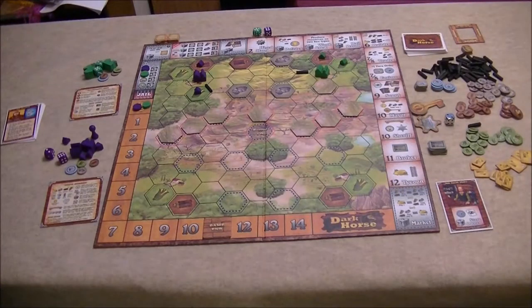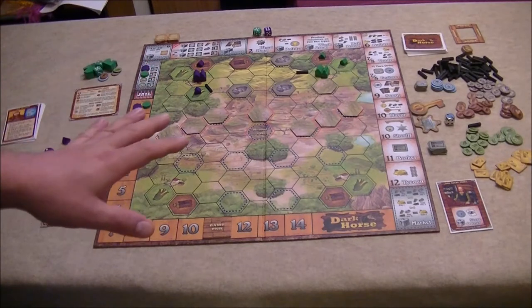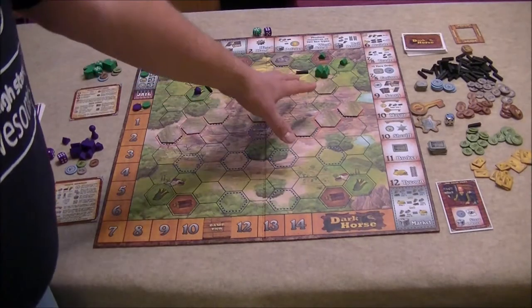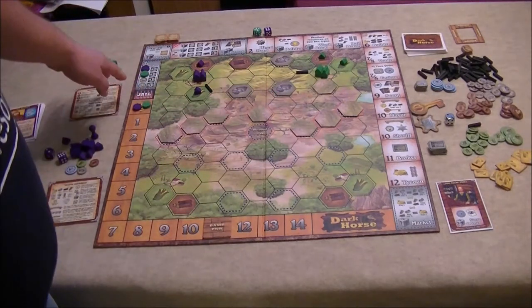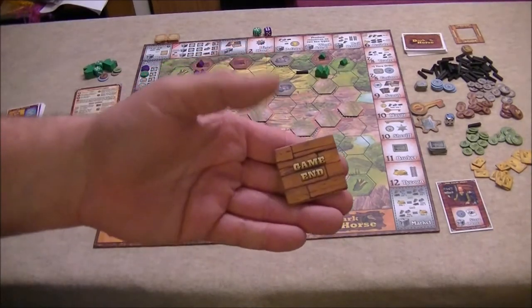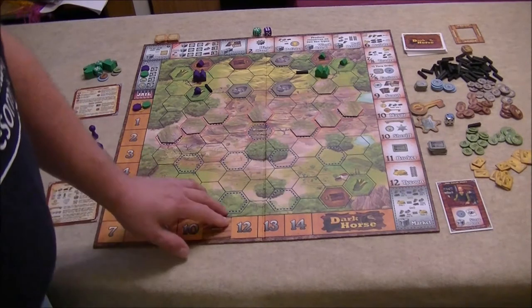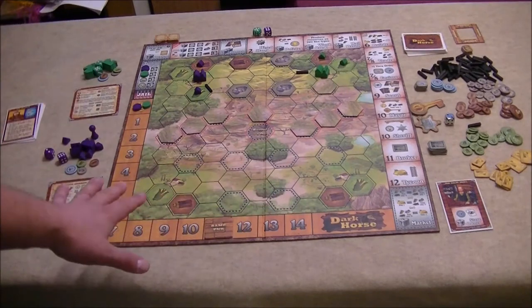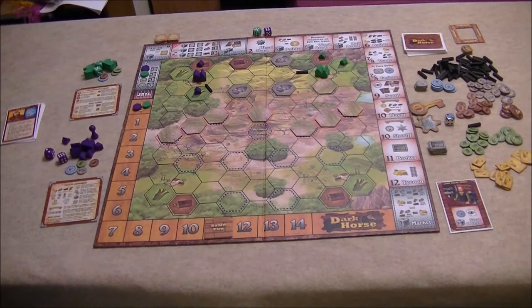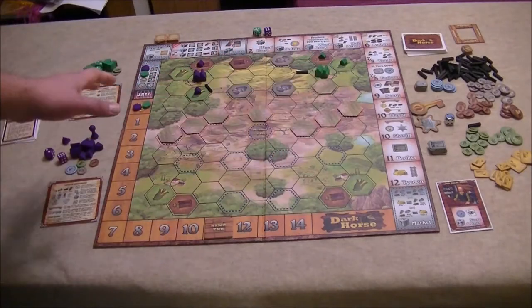Let's take a look at the components that come in Dark Horse. I have the game already set up here for two players according to the rules in the rulebook. The game board itself has all of the action taking place in the center on a hex grid map. Along the side is an influence track that players keep track of their influence on, and there's also a game end tile you can place to adjust one of the ways the game can end by influence — starting at 11 is suggested, but you can make it longer or shorter. Along the top and side of the game board are action spaces where you assign dice to take specific actions or abilities.